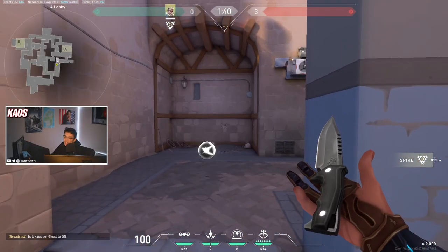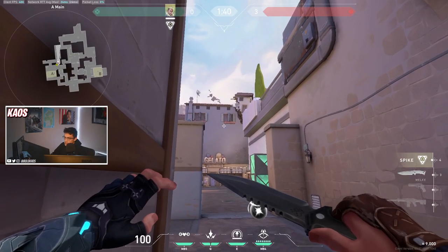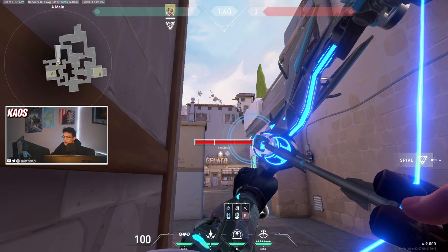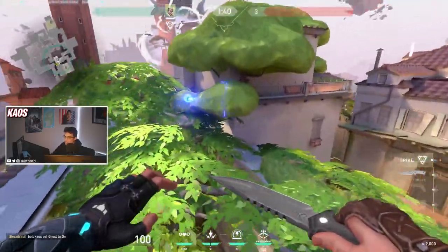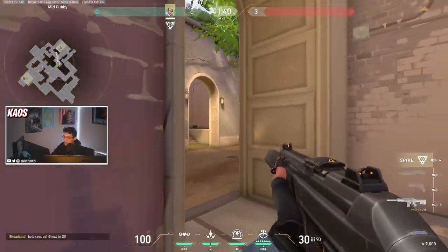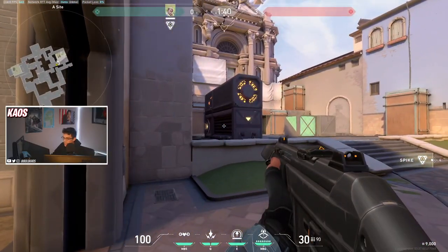Speaking of cat darts, if you have a teammate walking up cat to tree, from this right corner aim underneath the windowsill right where the flower bed is and do a one bounce, fully charged arrow. This arrow will land on the tree and scan all of tree, so your teammate walking up cat can peek with confidence knowing if someone is in tree or not, and then split A with you to help take the site.